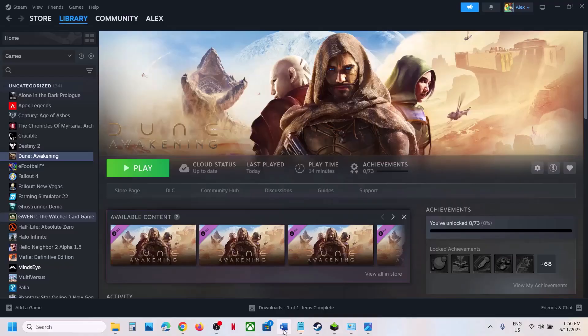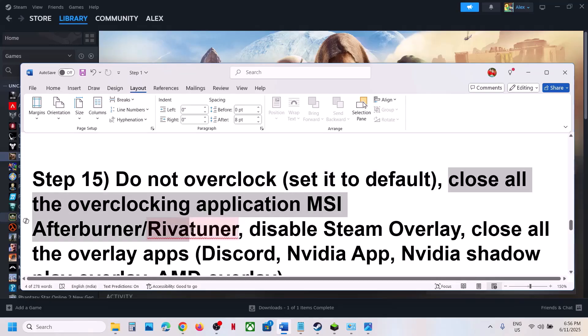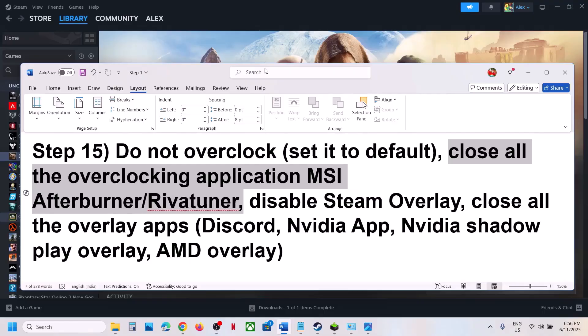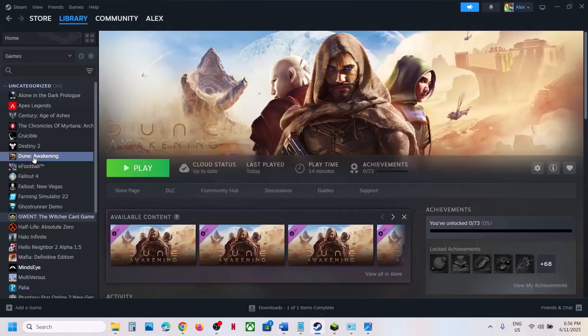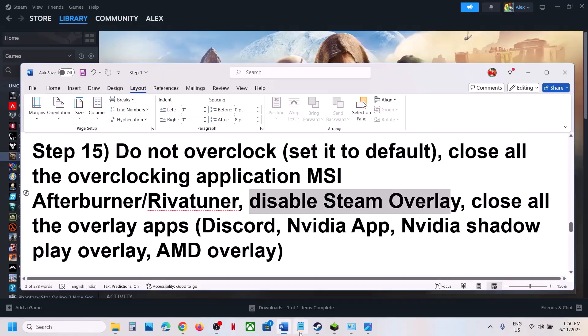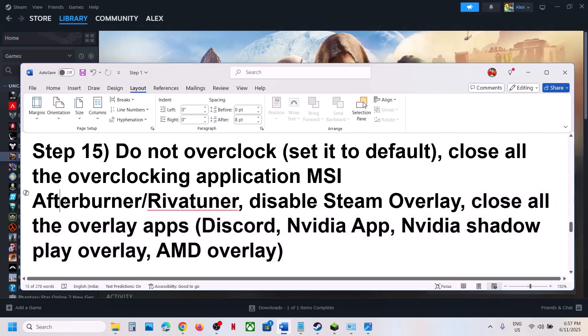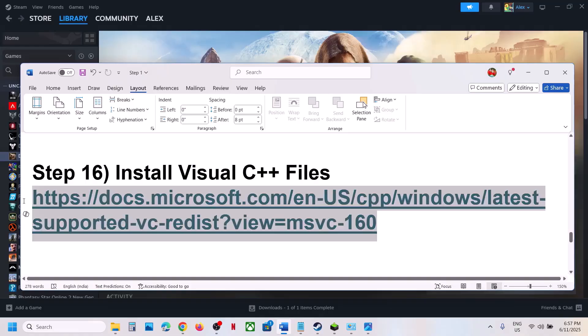The next step is to not overclock. If you have overclocked your computer, set it back to default and close all overclocking applications such as MSI Afterburner or RivaTuner. Also disable Steam overlay — right click on the game, select Properties, go to the General tab, and turn off 'Enable the Steam overlay while in-game.' If you have Discord running, go to Discord settings and turn off the overlay. If you have the Nvidia app running, turn off the Nvidia overlay. Close all overlay applications and then check.